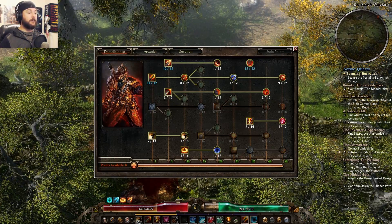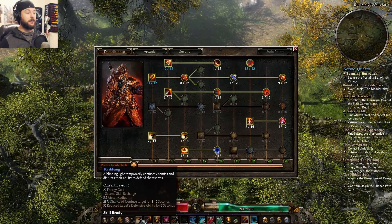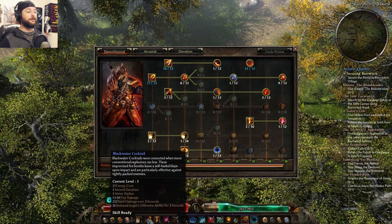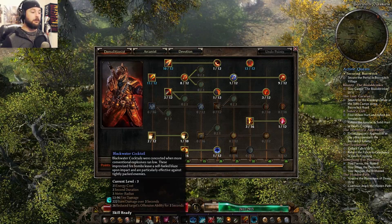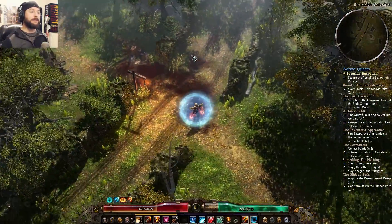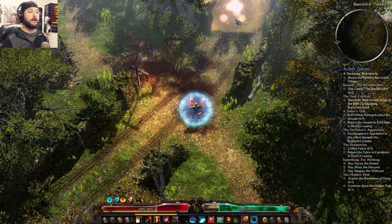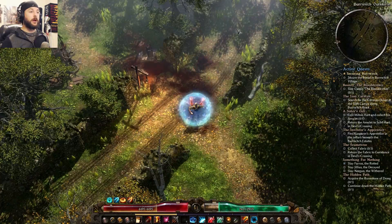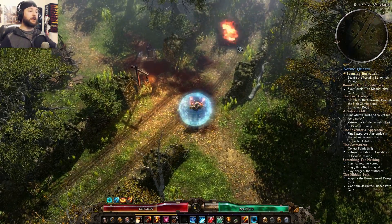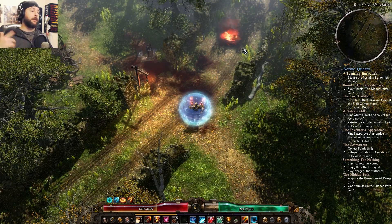This is basically the same idea as the Flashbang that reduces the target's defensive ability for a few seconds. This one reduces their offensive ability for a few seconds. So as an initiator to combat, what I'll normally do is throw out a Flashbang and also a Blackwater Cocktail just to kind of get things rolling.